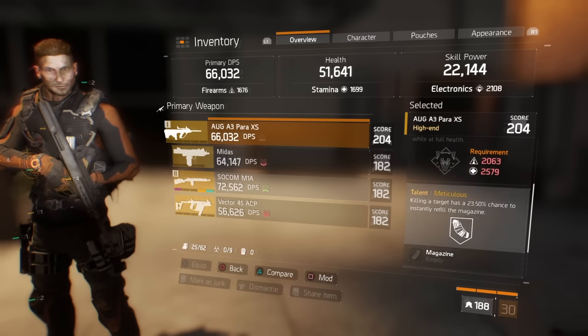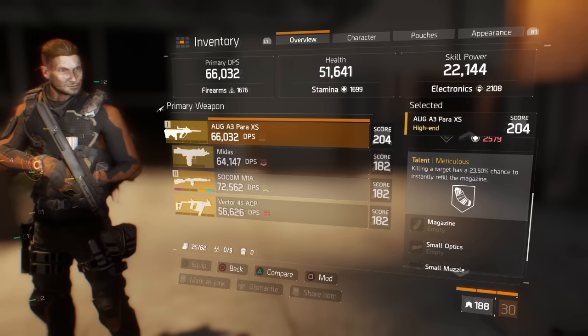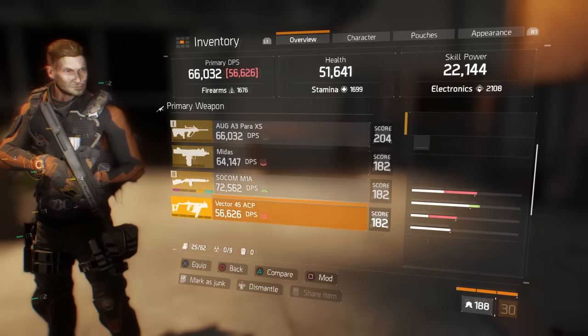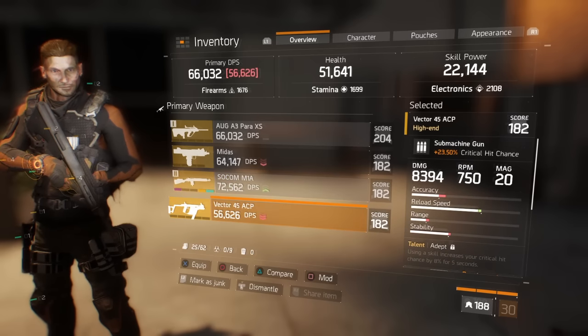The AUG A3 comes standard with a damage of 9,007, an RPM of 725, and a clip of 25, with an overall DPS of 66,032.